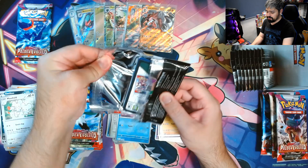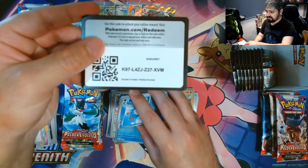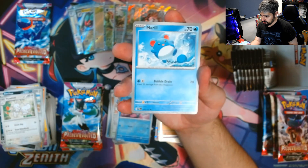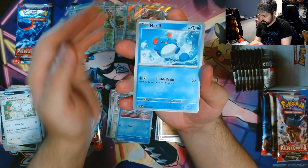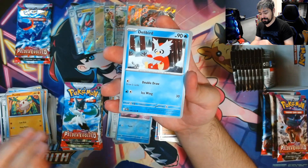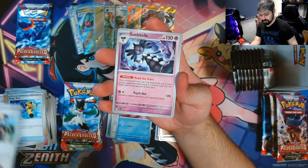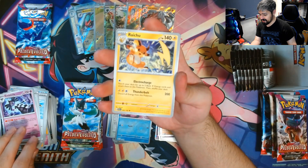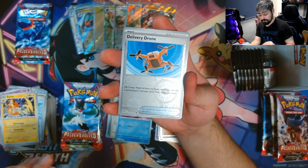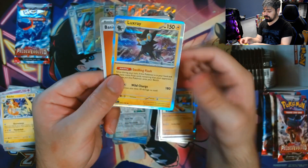They say that the booster box has about the same hit ratio as the base set, so let's see what we're gonna get. We got Marrow, Mankey — hey, that little bird made a comeback! We got a Super Rod, Dendra — I really want the special illustration on this one. We got a Raichu, Delivery Drone Reverse, Mousehole Reverse, and a Luxray for the rare. Along with a Fighting Energy.